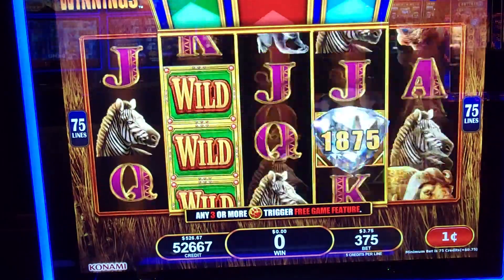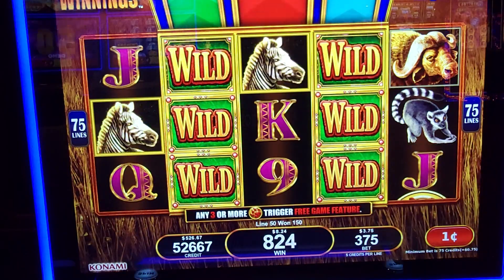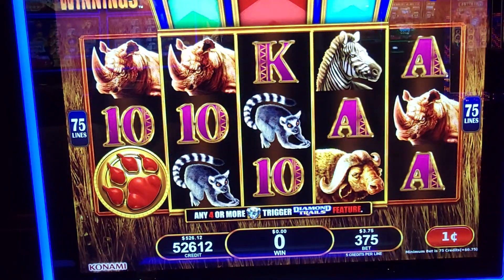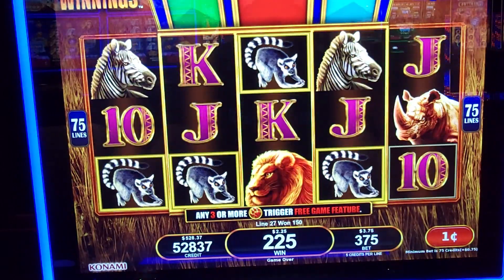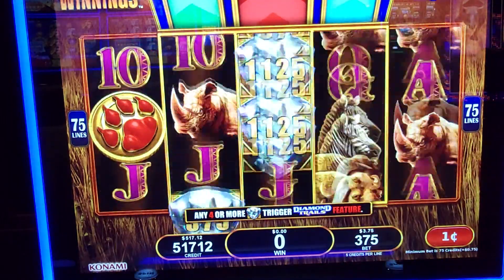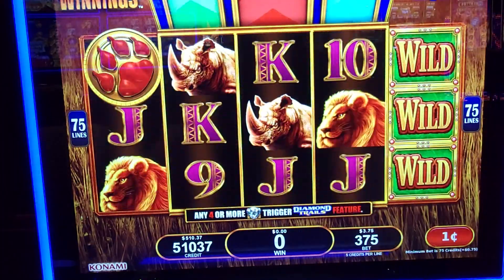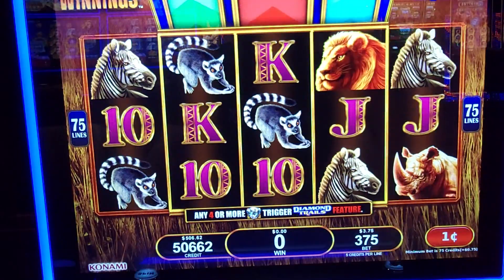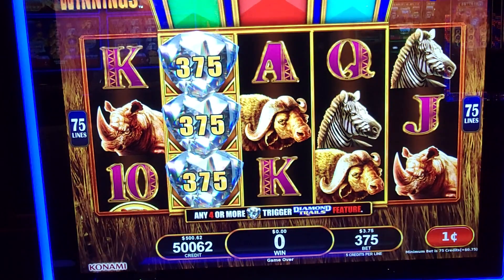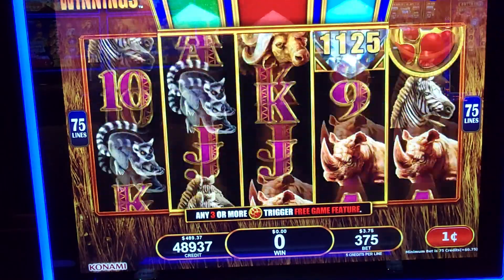A few wilds there. Zebras. This game likes me — it seems like every time I play it, I do pretty good on it. It seems like when you're in the free spins, the number of diamonds are a lot more than if you just get four diamonds. Let's see if we can take this all the way up to that maxi. I needed one more to take me up in there. Maxi at $750. All the other ones are down around $500, so let's see if we can take that right up.